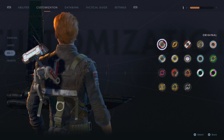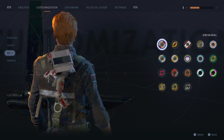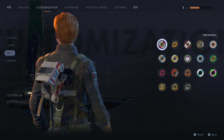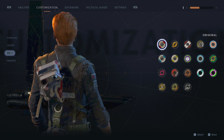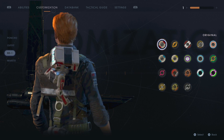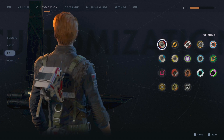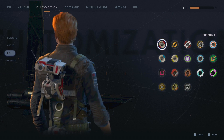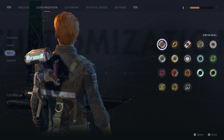Welcome back to Star Wars Jedi Fallen Order. In this video we are going through every single customization option in the game for BD-1, your little companion that sits on your shoulder. After this we'll be going through the Mantis ship ones, then I will be reviewing the game. I've already covered the outfits, the ponchos, and the lightsaber customization — there's a good amount of videos on the channel if you're interested.